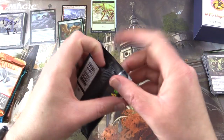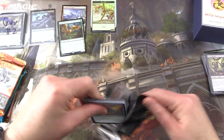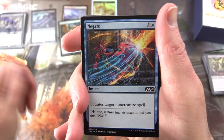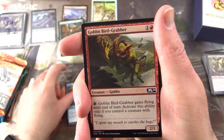Will the trend continue with Core Set 2020? Leave a note in the comments which pack you think will have the best pool — there's still plenty of opportunities here for some craziness. Next we have Negate.